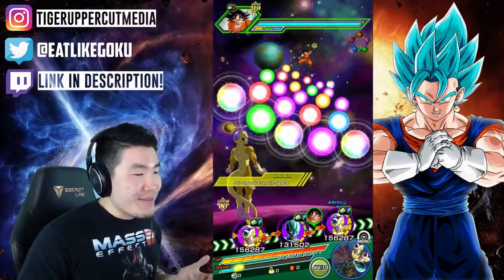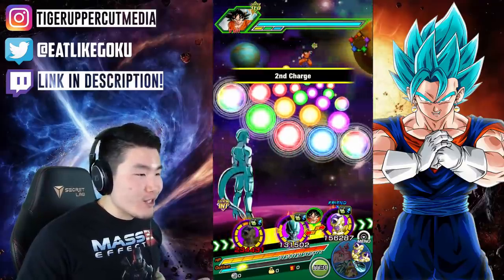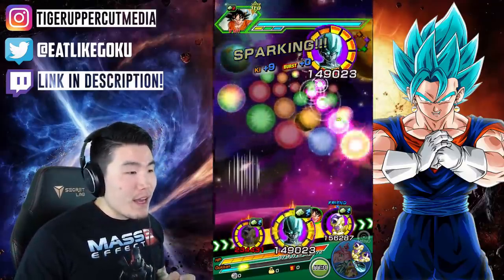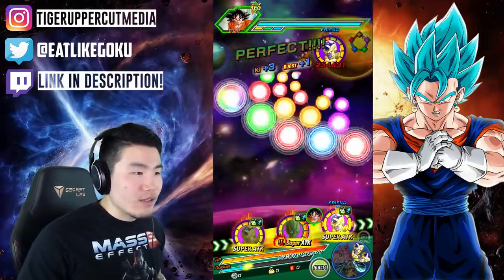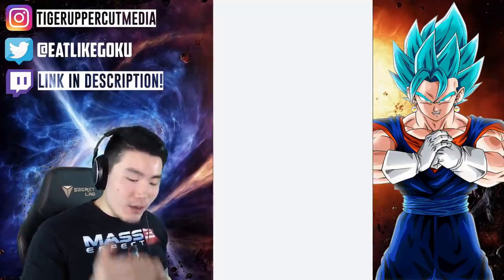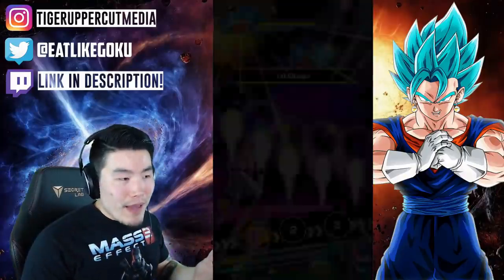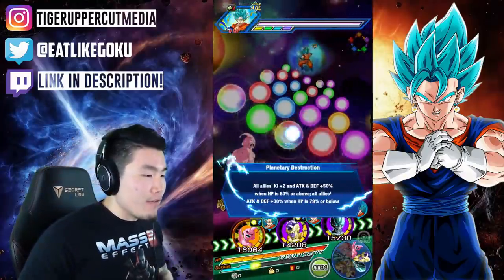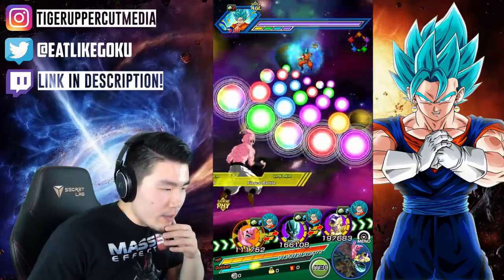I can't believe it actually happened again - if you guys aren't aware, almost every single time I try to showcase a specific unit they always end up being in the last rotation when I start an event. Same thing this time - Kid Boo is literally in the very last slot, which means he's not going to come back for another two rotations. Kid Boo should be back now - there we go, perfect.